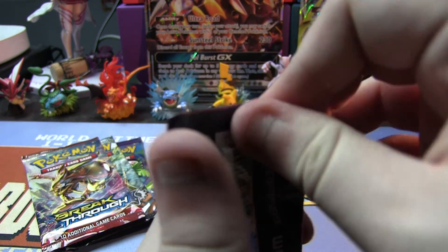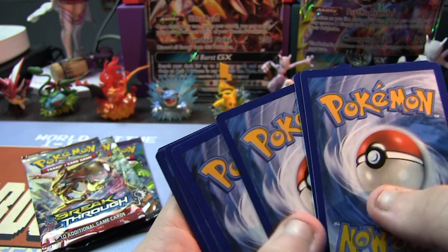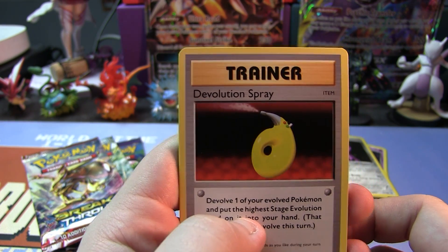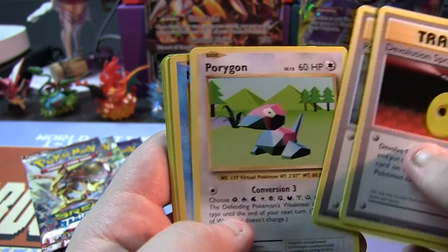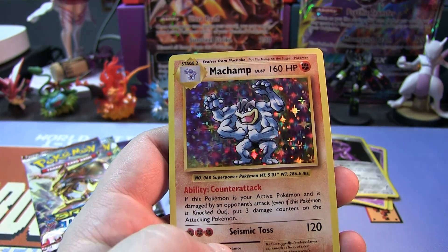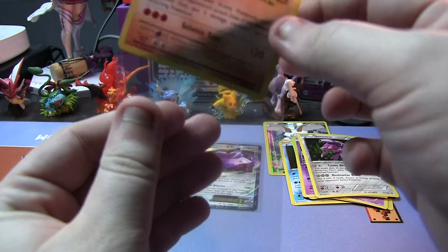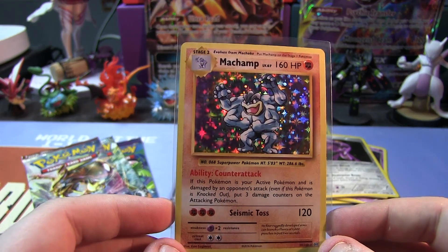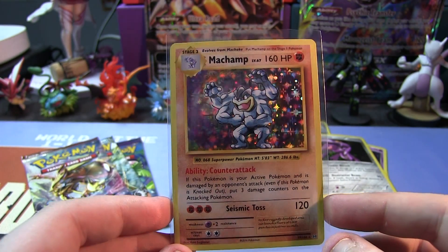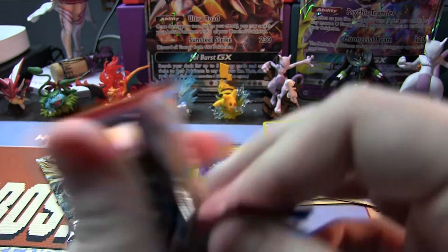Next up we have a pack of Evolutions. I still have yet to pull the base set Charizard, so more than anything else, that's what I want — I can't believe out of a full booster box, no Charizard whatsoever. We get D-Evolution Spray, Pokedex, Porygon, Magikarp, Electabuzz, Rattata, Growlithe, Nidoran, a Reverse Holo Mewtwo, and a Holo Machamp. The Evolutions set was really just a nostalgia set — these cards are not very playable overall, but just seeing this old artwork still makes me feel like a kid again. There's something about it — I just feel warm and fuzzy looking at that.